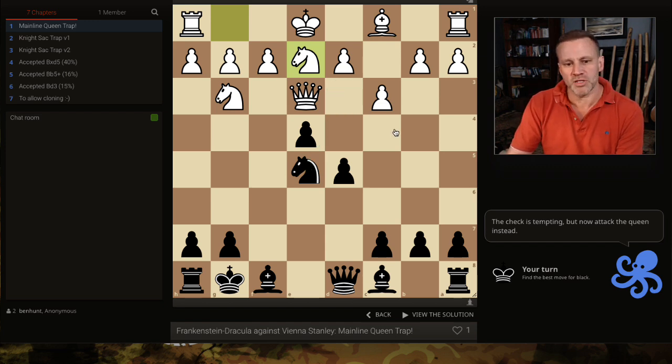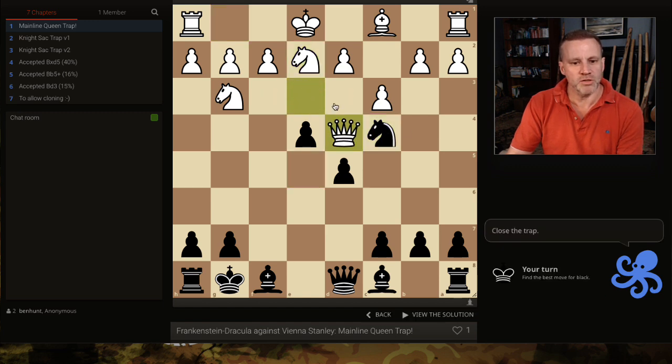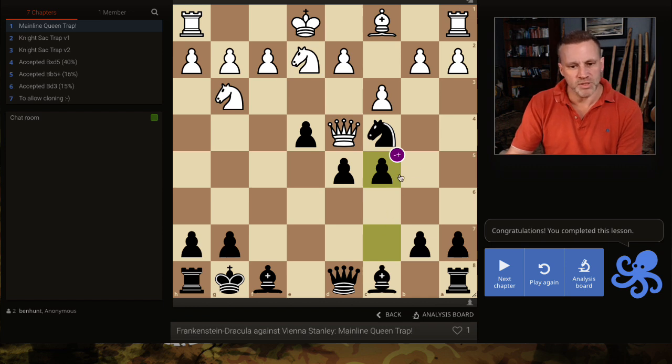It's very tempting here to go in with check, but we have something better: knight c4. The queen is almost trapped — there are two places it can go. Queen d4 is the most common, and then pawn to c5 and the queen is trapped. This is minus eight for black — all the most common moves. Thank you very much.